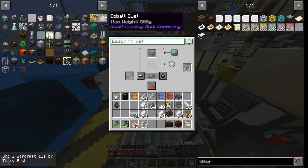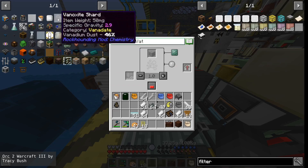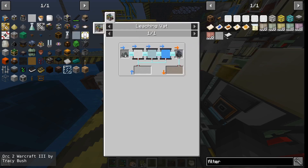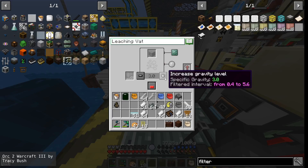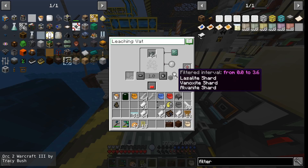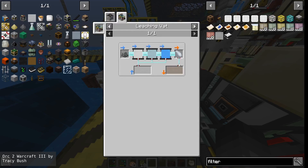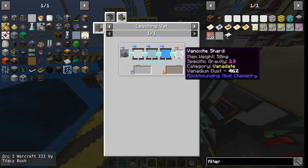Let's see how leeching works. You have dusts — these dusts come from shards, and these shards have a specific gravity. You get them from the leeching vat with all three liquids and water vapor inserted. Then you choose the right gravity level: do you want to collect the lighter shards or the heavier shards? The filters would have made the intervals smaller so you could more easily choose specific kinds of shards, because they all differ in their specific gravity.